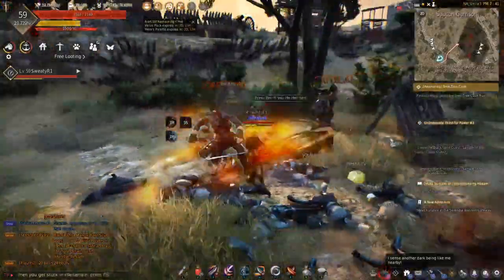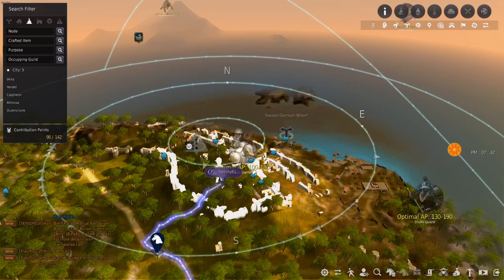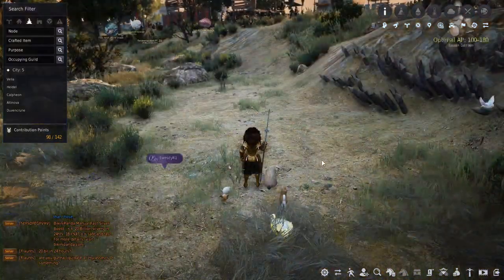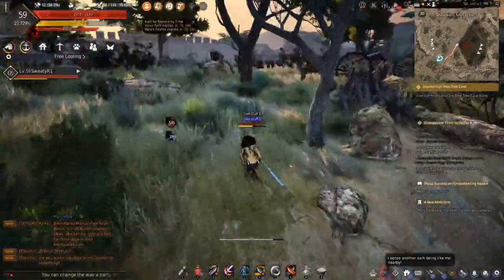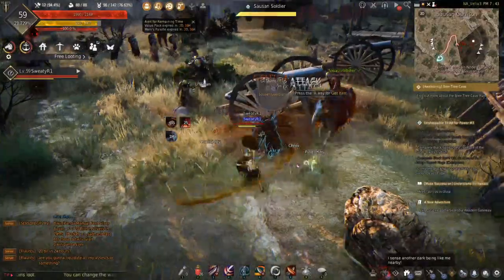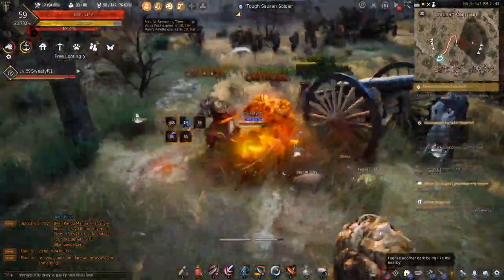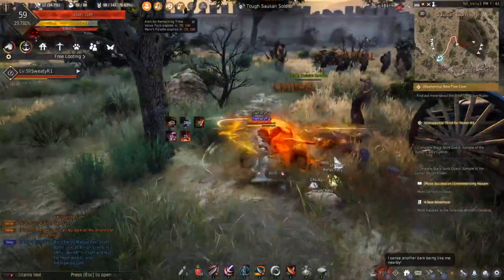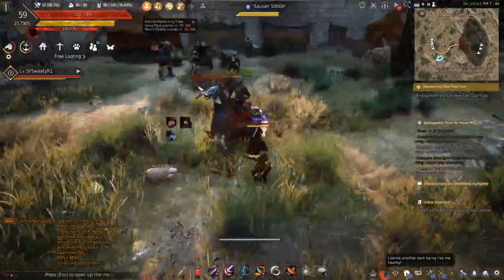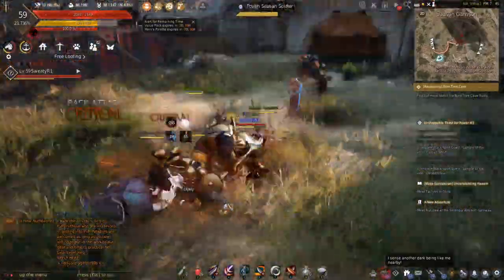Anyway, I want to talk about one main spot, and that is the spot I'm at — the Saws in Garrison. When you have around 100 to 180, or even 130 to 190 AP, you're going to spend a decent amount of time here. This is where you want to be, and this is where everyone in that range who's looking for good money and an easy mill is going to be.